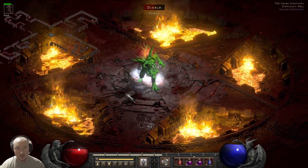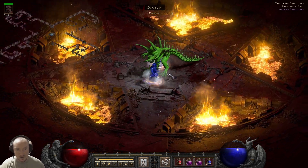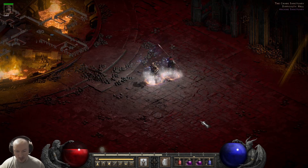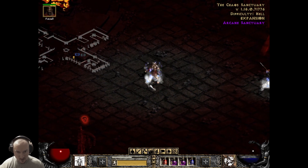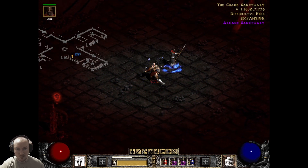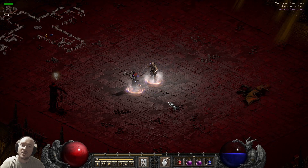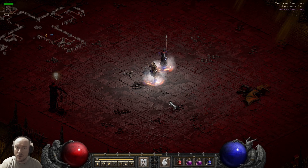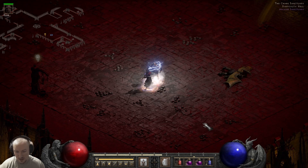Eventually I'll get a better Insight on my mercenary, but we'll be all right in the meantime. One thing I definitely noticed about the Barbarian with this Whirlwind — it's so much easier to control the small circles in the classic view. If I'm in the regular view it's harder to control the small circles. They definitely fixed Whirlwind when they made changes over the past couple patches. When it first came out in D2R, Whirlwind was arguably unusable, but at least it's usable now.